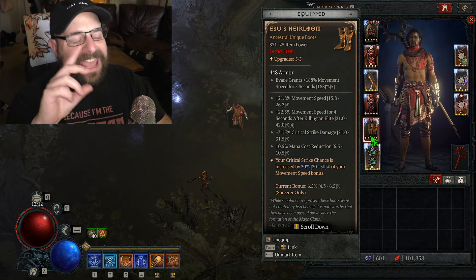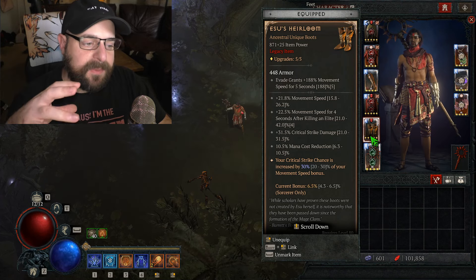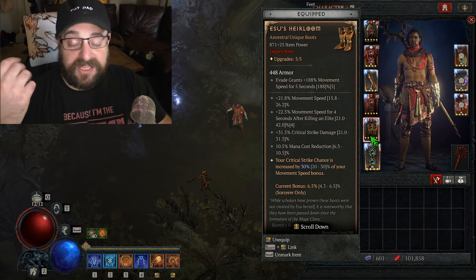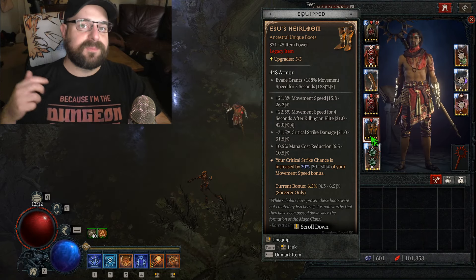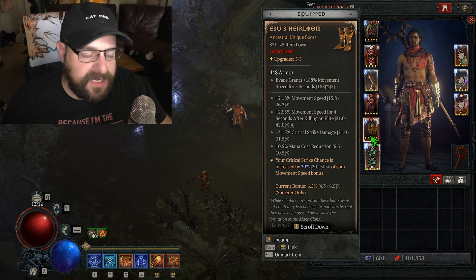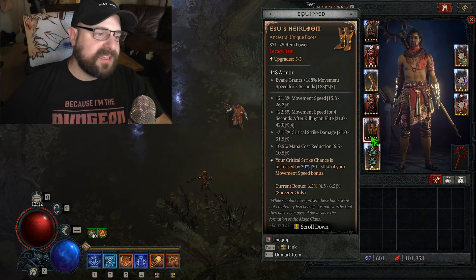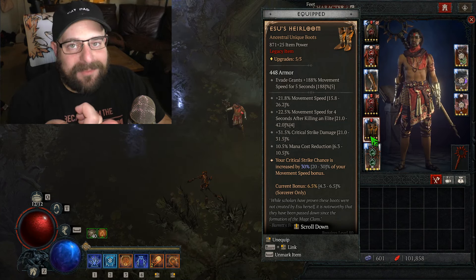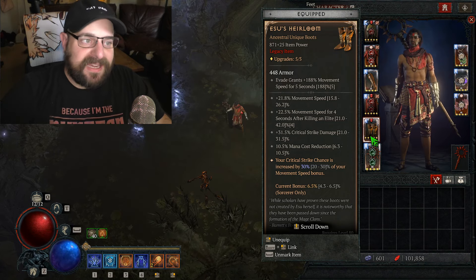We only have three available slots for legendary aspects. We have Concussive on the armor and Tibault's Will for extra damage — damage is so low you really need it. Additionally, I'm using a legacy Eso's Heirloom because of the movement speed. This build is very limited by movement speed; it doesn't have much cooldown on Teleport or many conjurations. The legacy version gives you 188% movement speed for five seconds, which you can keep up permanently.